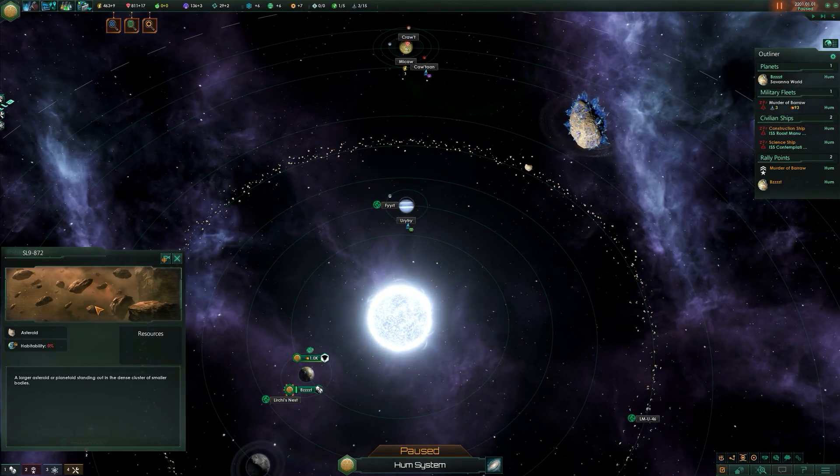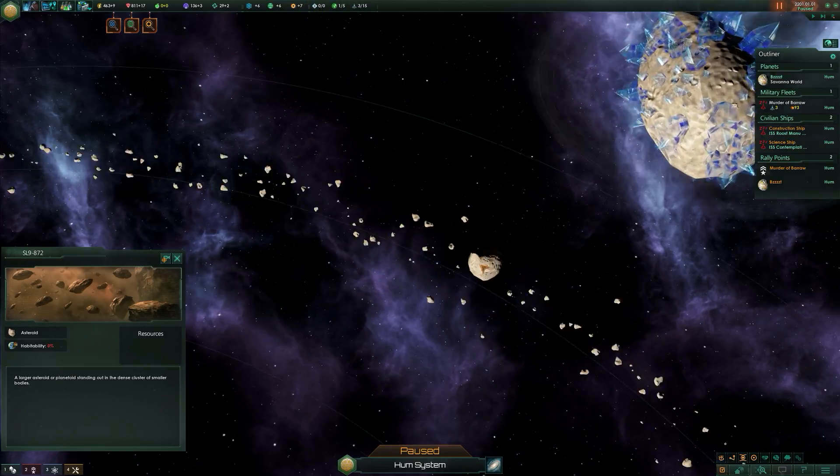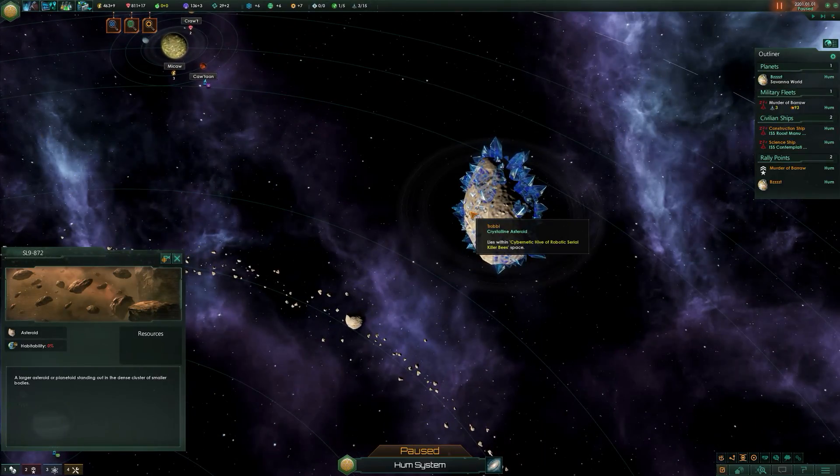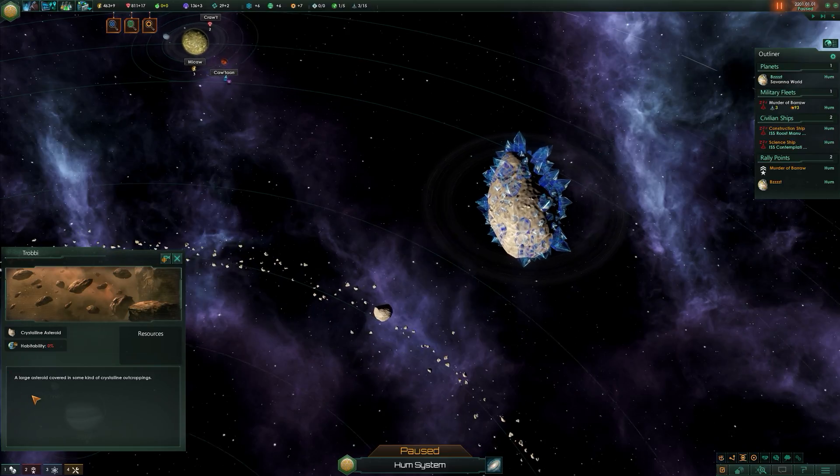Asteroids are also their own category - a large asteroid planetoid standing out in a dense cluster of smaller bodies. They're normally very mineral rich. You can't generally inhabit them, though sometimes you can put habitation camps around them.